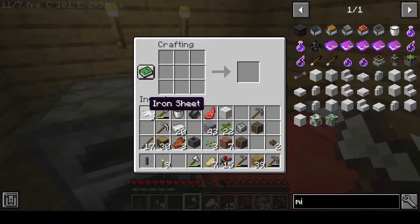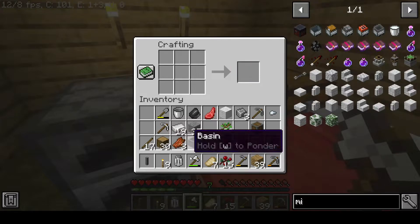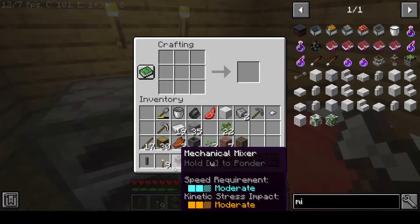I wonder if you can make nuggets with iron sheets. Nope, strange. All right. So let's go ahead and make that whisk. The whisk does not actually serve any purpose other than crafting — there are a bunch of things like that. Let's go ahead and make this mixer.